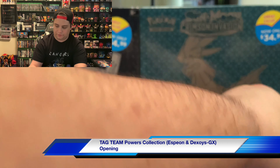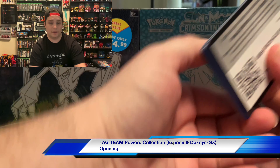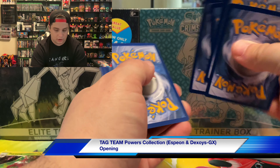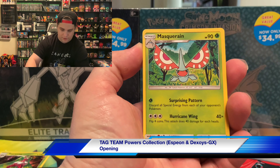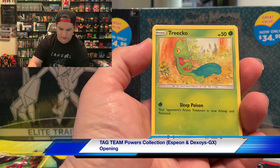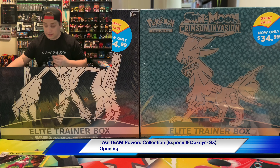All right, I'll save Sword and Shield for last. We got Celestial Storm. It is blazing hot in here, guys. Let's see — four cards. We got fire energy, Fisherman, Super Scoop Up, Slugma, Lotad, Phione. This looks like a reprint from Neo Discovery or Neo Genesis. Wingull, Trick Scoop, Steven's Resolve, and Magcargo. Nothing too crazy so far.